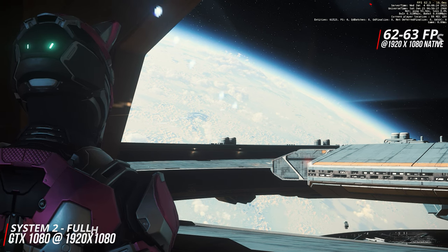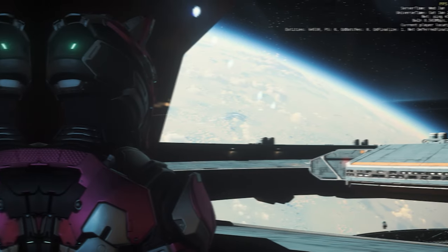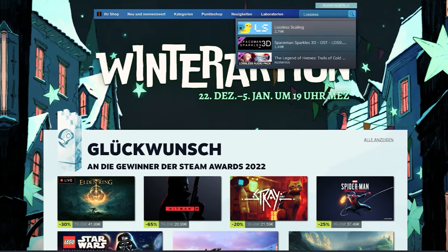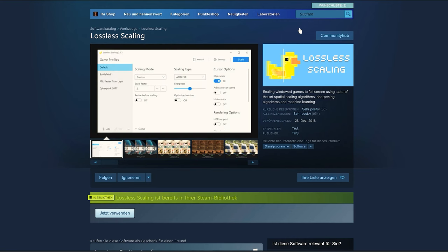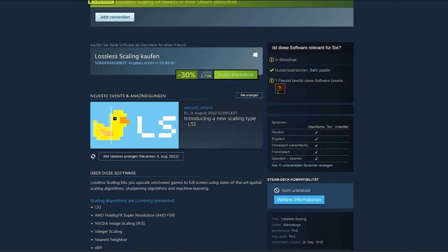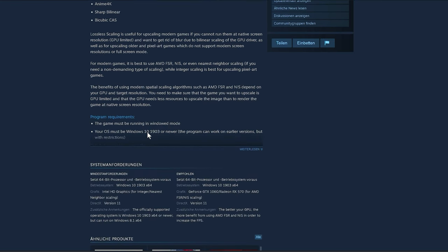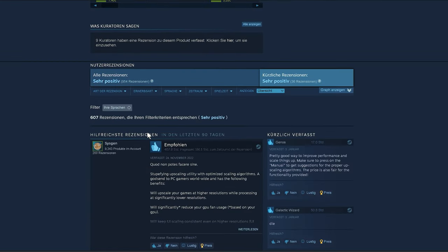However, this is not magic, which is why, depending on the setting and the desired FPS performance, the optics may suffer in some areas — or we may even accept a loss of performance and improve the optics again. We introduce you to the Lossless Scaling tool, which is available for just under $3 on Steam, and which makes AMD's FidelityFX Super Resolution, Nvidia's Image Scaling, and LS1 directly and continuously usable for almost all games and applications.